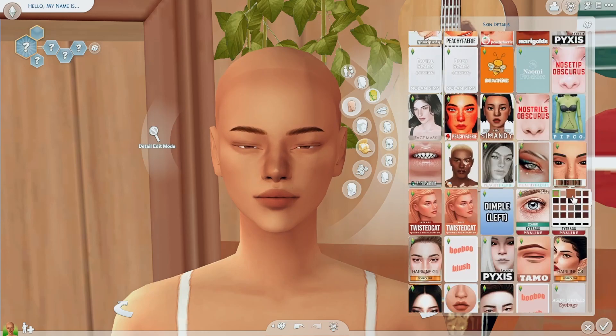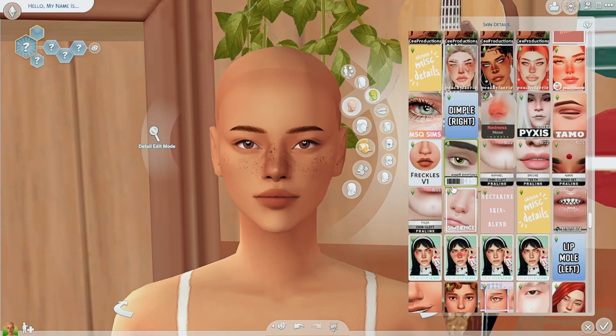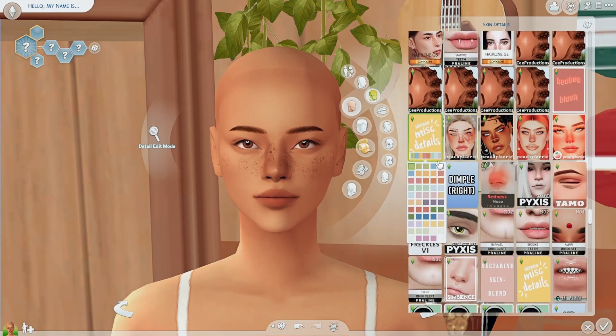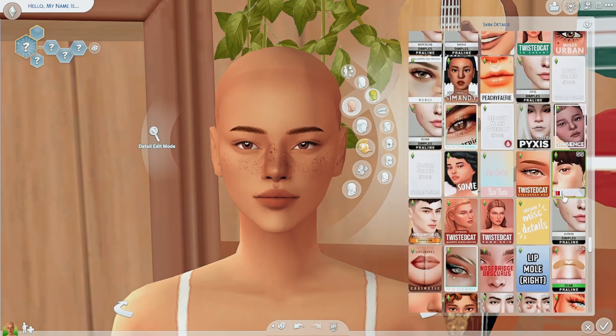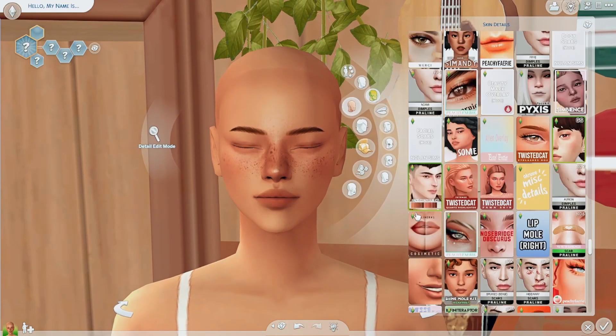My favorite freckles are by Peachy Fairy — they have so much cool stuff. I'm gonna go for these and she's already looking awesome. Next, in the Okri miscellaneous details category, there's one that gives a more pronounced cupid's bow. Then I have this GS skin blend detail — it gives a little highlight, blush, and even little pores, which I highly recommend.